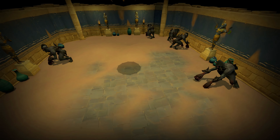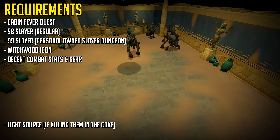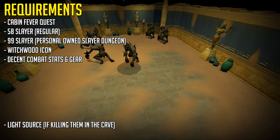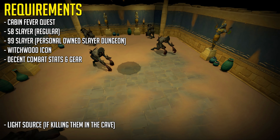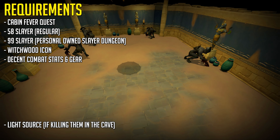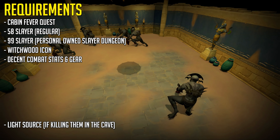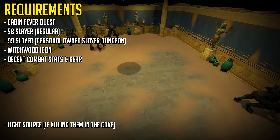Kicking off with the requirements: these creatures require you to have completed the Cabin Fever quest, which I will have a guide on linked in the description below, scheduled to upload very soon. You also require level 58 Slayer to kill these in the regular caves, or 99 Slayer to put them in your personal slayer dungeon after capturing the souls. You also require a witchwood icon to negate the mechanics so you can AFK them, and you need decent combat stats and gear.